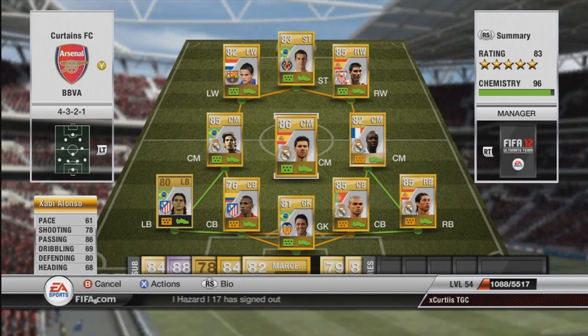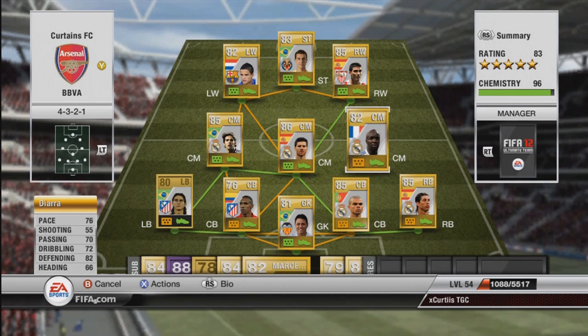The second centre mid is Xabi Alonso. This guy is a beast all round. I scored some screaming long shots which you guys will see shortly. He's got brilliant passing of 86 and he's very nice and defensive, which works perfectly. The third centre mid is Lassana Diarra. I've never actually used him but a lot of people told me he has a brilliant long shot. He's got 55 shooting and I didn't score any long shots with him, but he played really nicely and was good at defending, which is something I like.